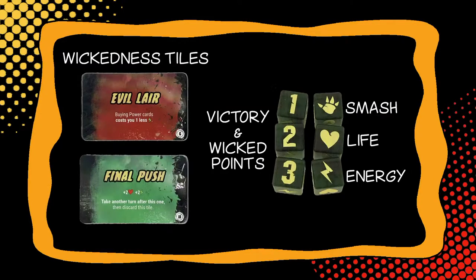I've just been wildly setting my player board. The dice are the main part of the game. We roll dice and on them if you use the numbers they are the victory points or wickedness points, which move you up a track on the board giving you some rewards and wickedness tiles. Otherwise we have smashes to smash your opponent, hearts for life, and lightning bolts for energy.